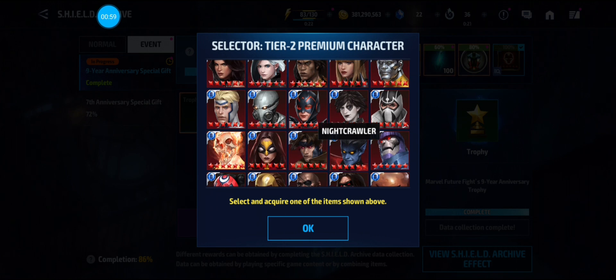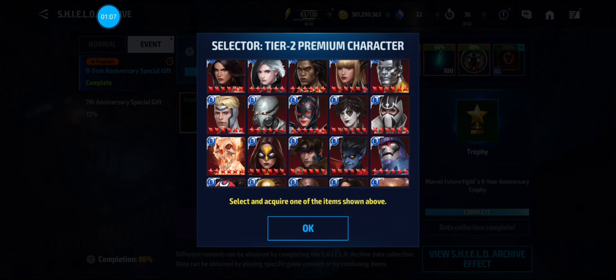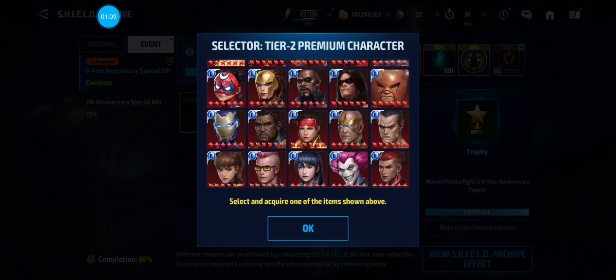Nightcrawler — you can craft his bio, so that would also be a skip. Like I said, most of these are farmable from dimension missions. The only ones that are kind of rare and of use would be Nick Fury, because of his leadership and support.